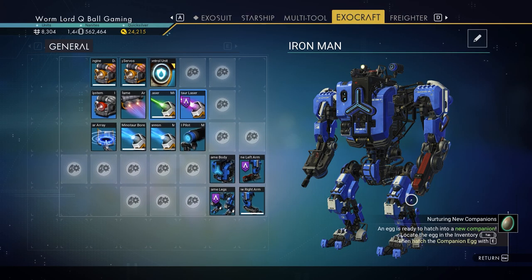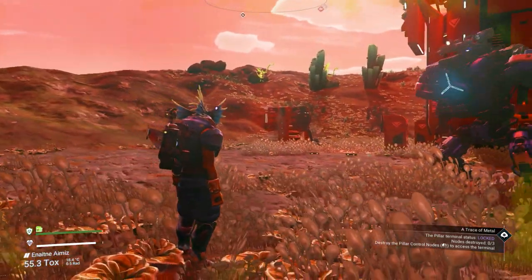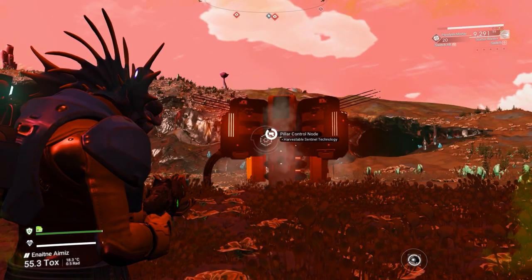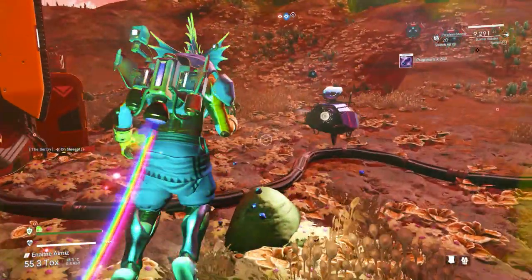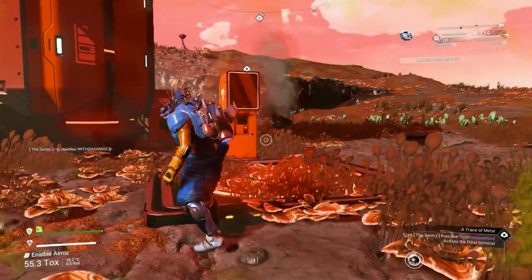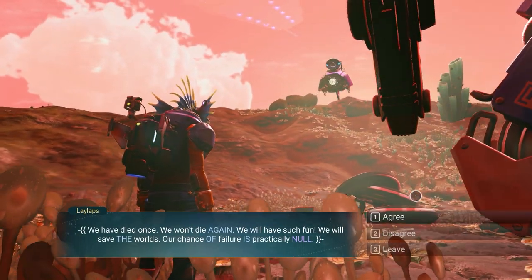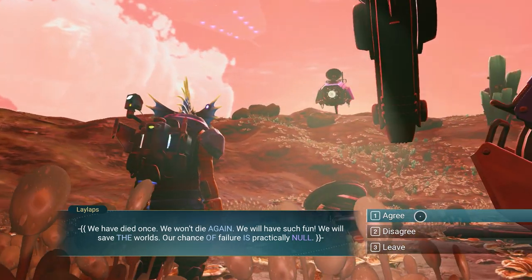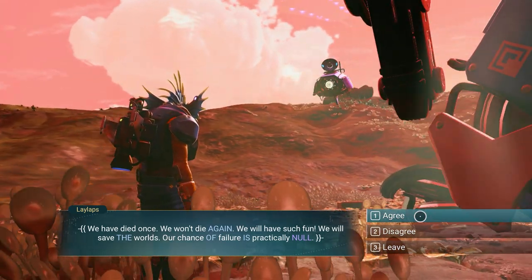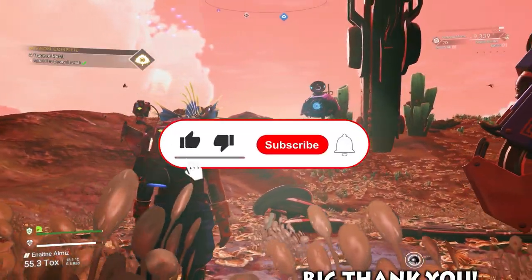Back at the settlement, install the last part and talk with the sentinel drone - ask who Telemon is. Now you only need to go to the location of a sentinel pillar in that system. Destroy the three nodes and the sentinels guarding it, using the paralysis mortar weapon. After that you can interact with the control, perform the network severance, then go talk with your drone, agree that failure is not an option, and the Trace of Metal mission is now complete.